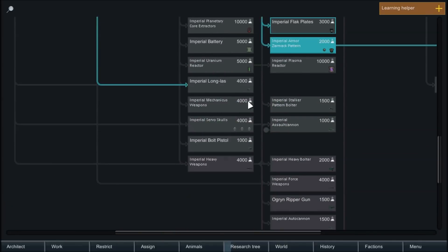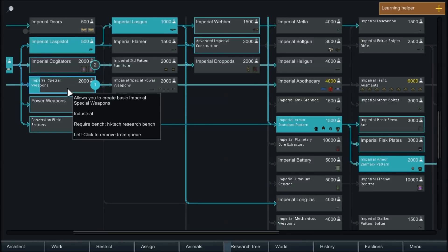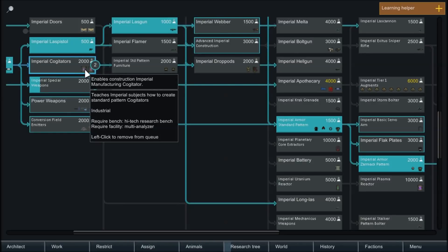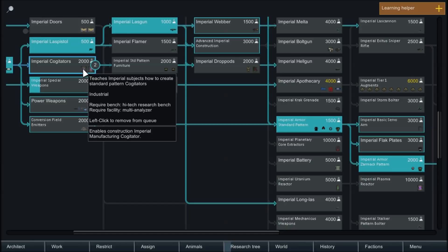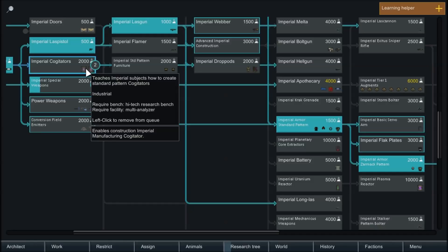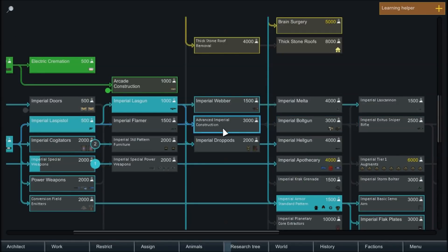I don't know what the cogitators do, but I figured we should probably find out — because cogitators in 40k are essentially like computers. It doesn't look like they're required for anything, but I'm sure they serve some purpose. After the cogitators, we could maybe look into the long las. If we wanted the Exodus sniper rifle, we'd have to go through advanced construction, bolt guns, and then that — so it's kind of a ways down the line. But we're obviously going to do bolt guns eventually.